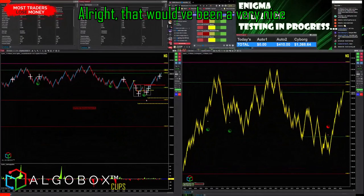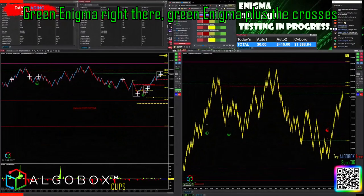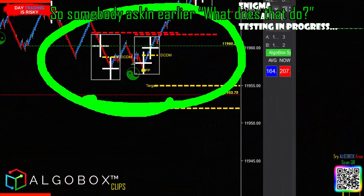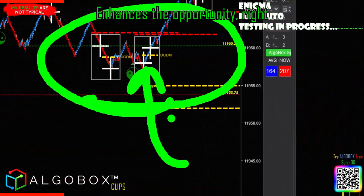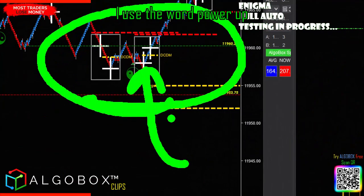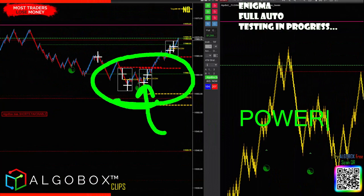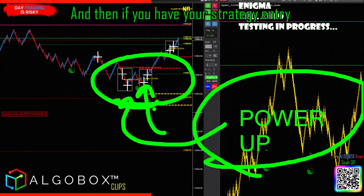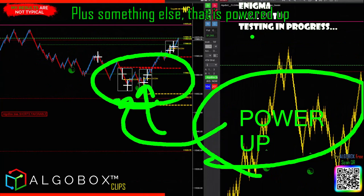All go box clips. That would have been a very nice green enigma right there — green enigma plus the crosses. Somebody was asking earlier, well, what does that do? It enhances the opportunity. I always talk about powering up — use the word 'power up' — so other things added to whatever it is. So what's your strategy entry, and then if you have your strategy entry plus something else, that is powered up.